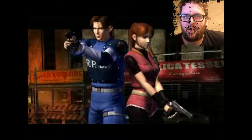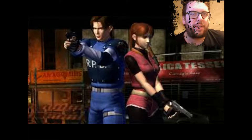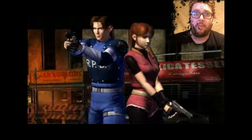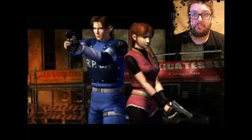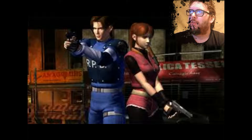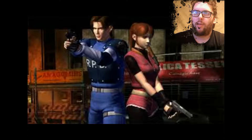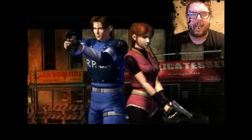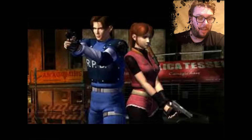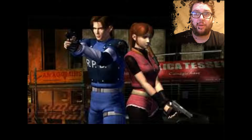They eventually kill Wesker off. They found out Alice was a clone of the original woman who was a thorn inside Umbrella - big reveal, boom. At the end they're supposed to be wiping out the C-Virus. Claire's still alive but Leon is missing - where is Leon? He survived the Russian area and the underground military base, but he never appeared in the last film. I don't know why Wesker and Claire did but Leon didn't.